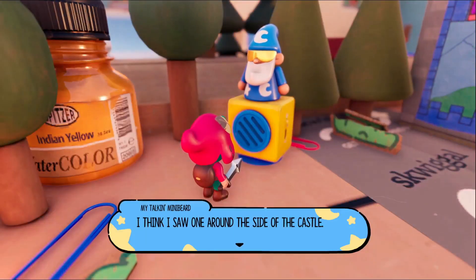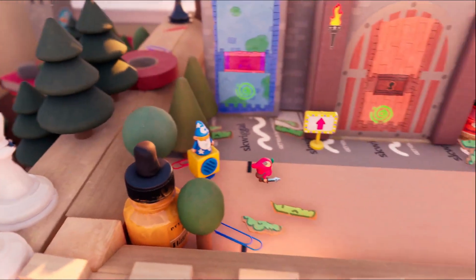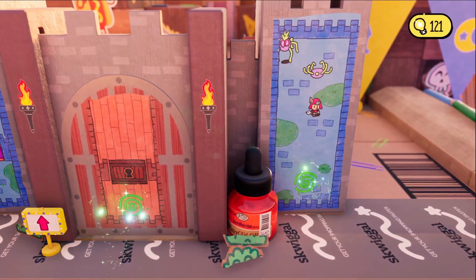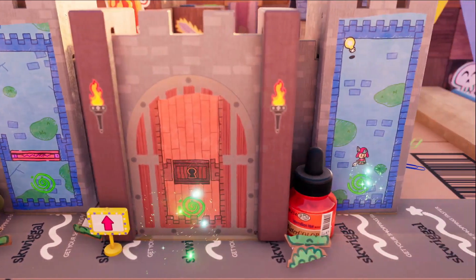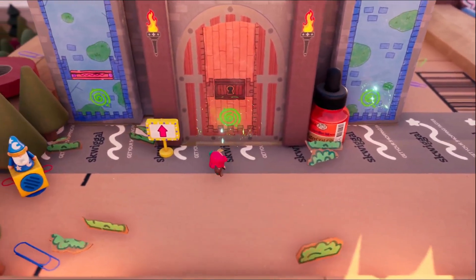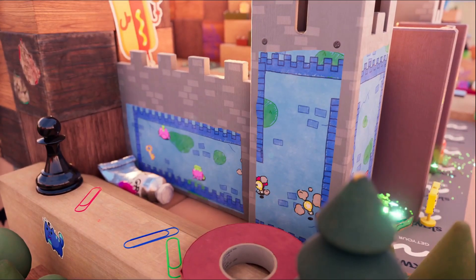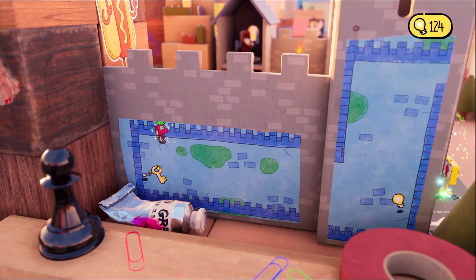Greetings. You'll need a key to get through that castle door. I think I saw some on the side of the castle. Try exploring the sketches on the wall. Exploration — that's the key. I gotta go in here, and hopefully I don't get hit by a bug. I think that's just really cool exploration — having to side-scroll it and just go across.